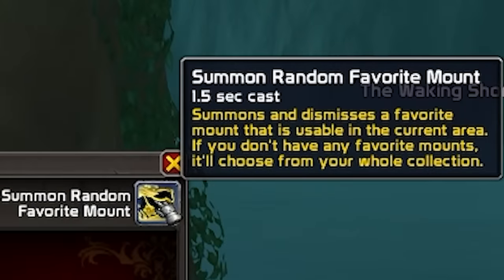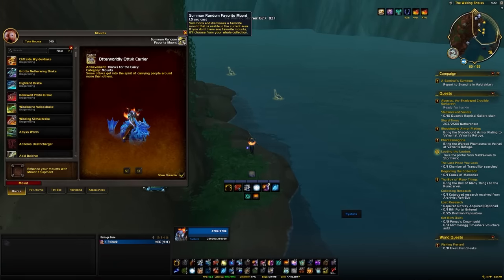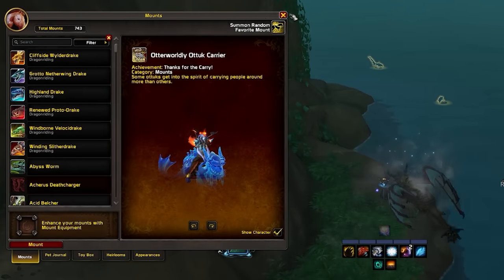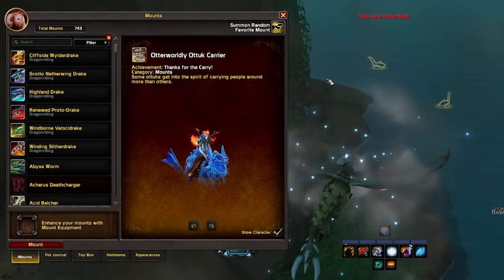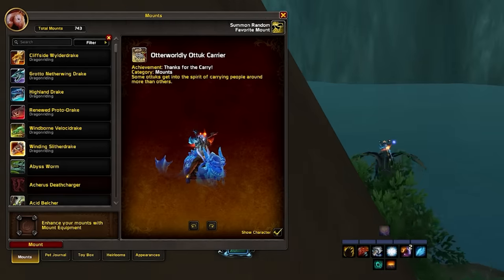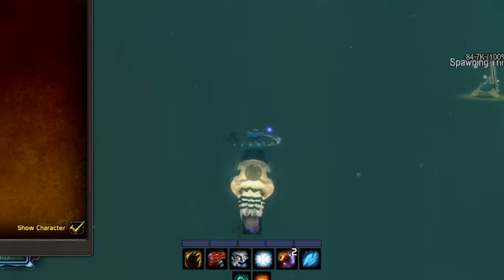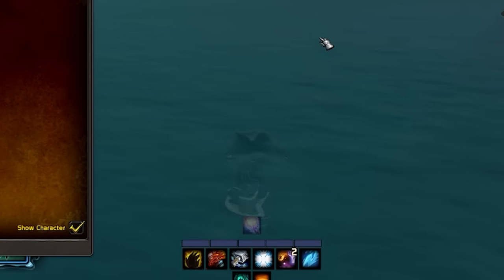Before we move on to macros and slash commands, I wanted to quickly touch on the summon favorite mount button. This is in your mount journal and has been improved a ton since Dragonflight came out. Make sure you have mounts favorited for every kind of situation — a dragonriding mount, an aquatic mount, and a normal flying mount. If you don't have any mounts favorited, the button will pull a mount specific for the content you're in: if you're in the Dragon Isles it'll summon a dragonriding mount, under water it'll summon an aquatic mount, and in old world content it'll pick a flying mount. So instead of having multiple mounts on your bar, it'll just pick a suitable mount at random.